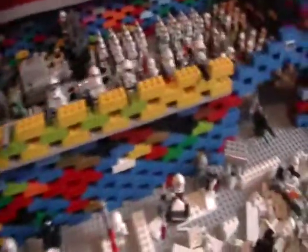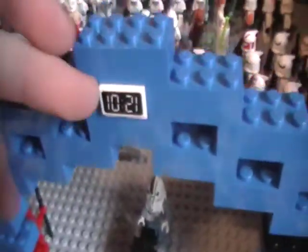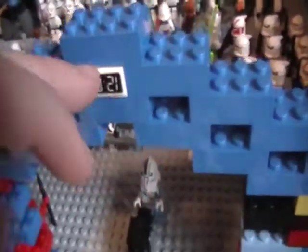Here's the base. Sorry that it's so colorful, I just wanted to get this done fast. Here's the front — we have a little claw here. In the video, it will change from 10-21 to 12-01. Here's a turret with clone trooper right there. Showed you the guys on the wall.